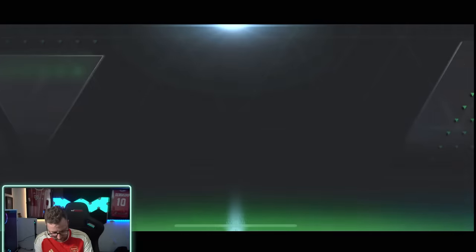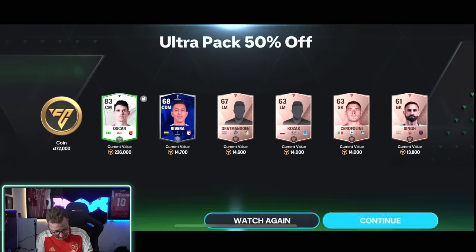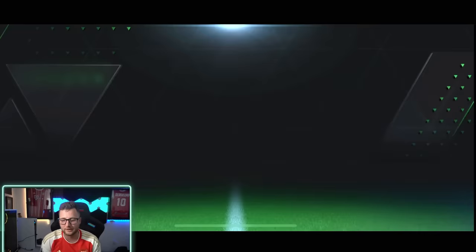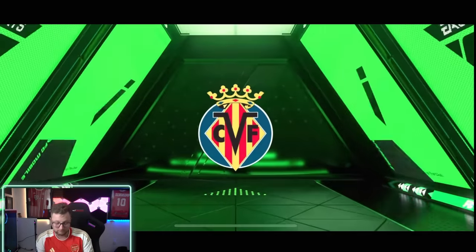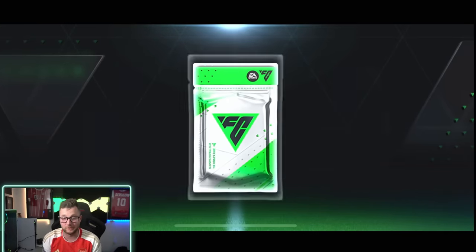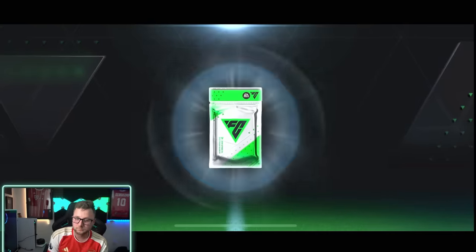Another walkout — I just want to pack Mbappe or Haaland. Neymar cam — center mid — we got Oscar, alright. Let's see if we can get one more big one. 50,000 coins — not great — but we got a player out of that one too. Next one up — Mbappe, France? Spain — left back — not bad, but not really what we were looking for when trying to get Mbappe. This is gonna be the one — France — duplicate? Not a duplicate — okay, I like that. Next one — 150,000 coins, oh we got Nico Williams too.